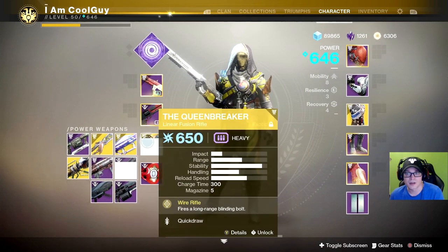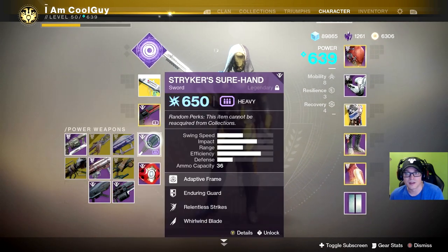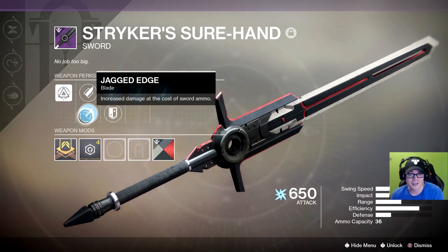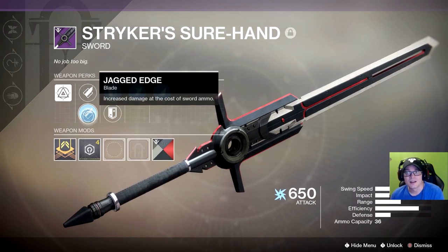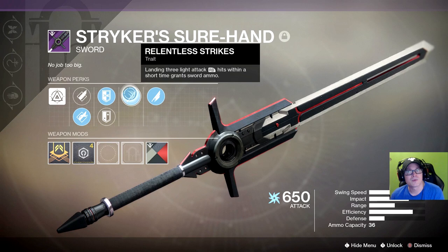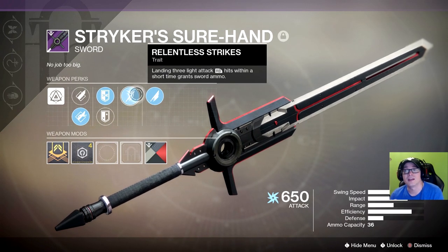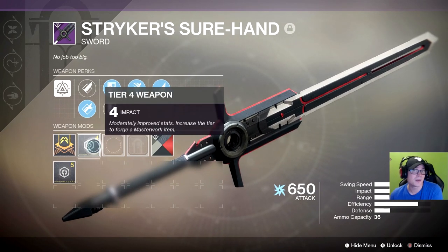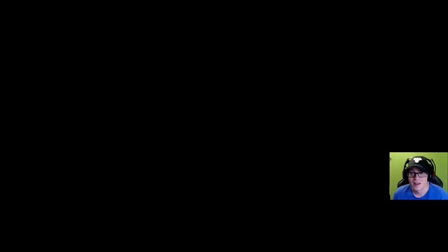While we're here, let's go ahead and put on the Sword and the Chaperone. This Sword — tell me what you guys think, I'm not a pro Sword player. We have Impact, Jagged Edge or Hungry Edge. We have Relentless Strikes and Whirlwind Blades. Landing three Light Attacks gets Sword Ammo, and consecutive Rapid Strikes increase Damage Output with Impact. So this might be a really good one. You guys tell me.